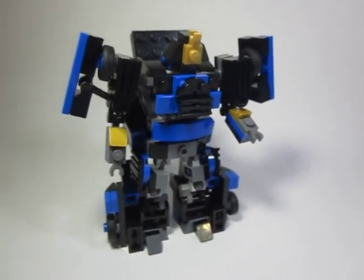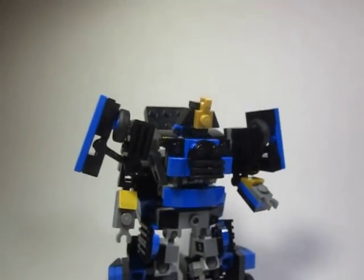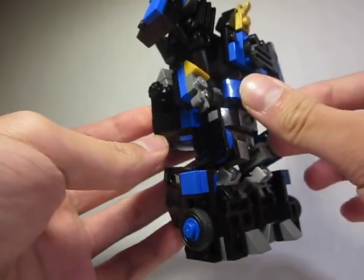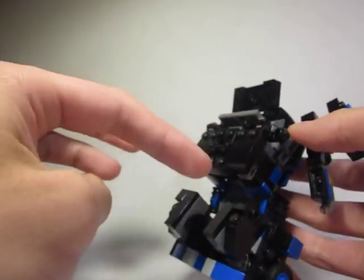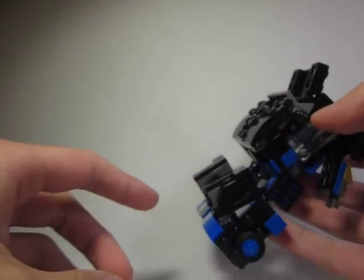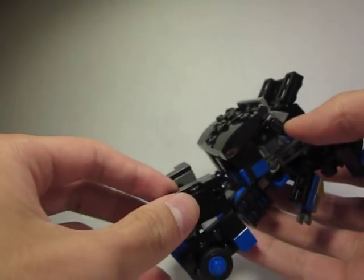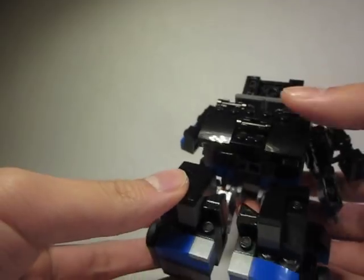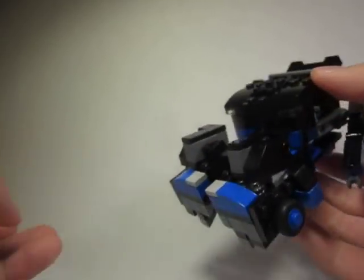Here's Drift in robot mode. I really like this robot mode. This is really tricky to compact all this kibble. I was originally going to make these panels and legs end up somewhere else and make the backpack look worse. It took me a while to figure out how to distribute all the kibble evenly.